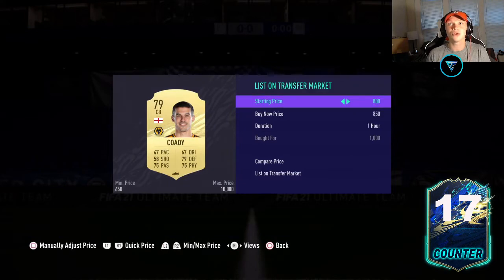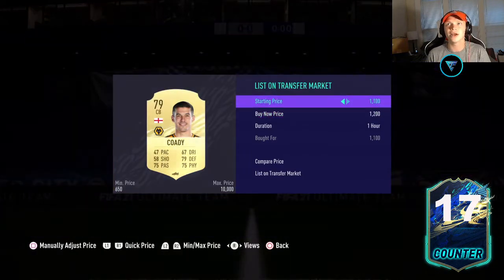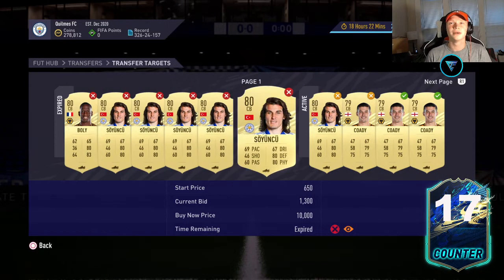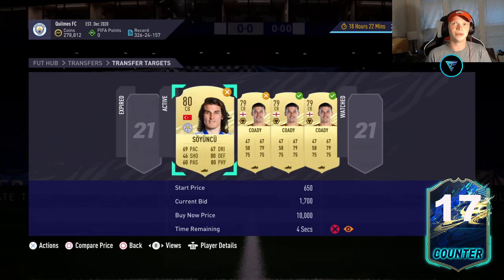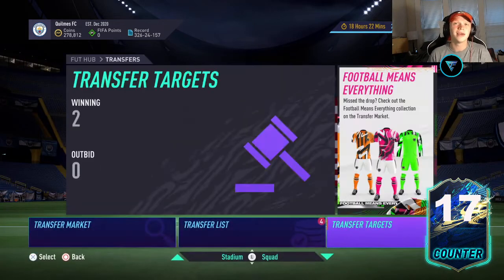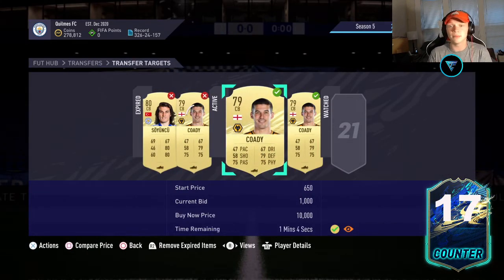You pick these cards up so quickly and flip them so quickly that the coins you're making are just outrageous. I've done about 10 cards right there — at 250 coins a piece, that's two and a half thousand coins just like that. You can make 60K an hour just flipping cards like this. It depends if there are other people doing the method — you can bounce around the leagues and positions to see what works best for you. I've just been doing Prem center back because it's been working pretty well for me.